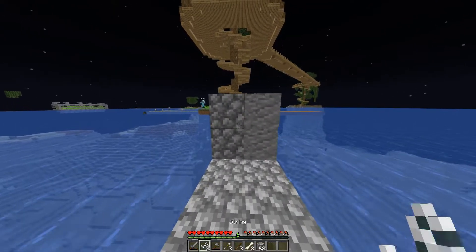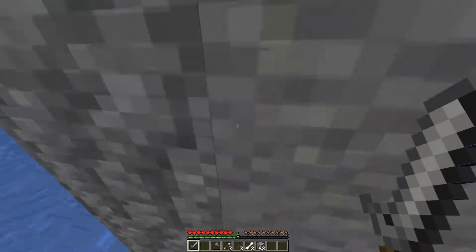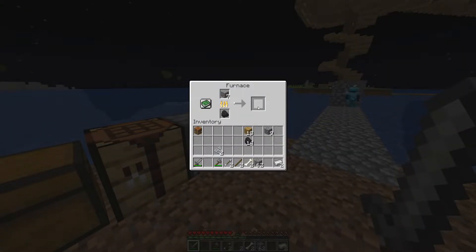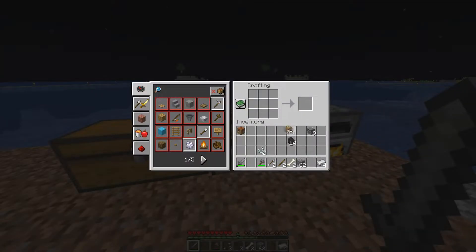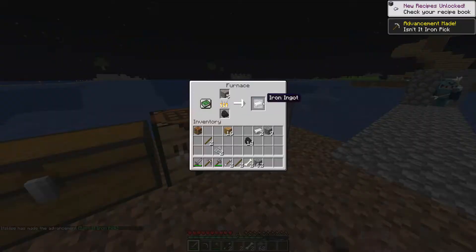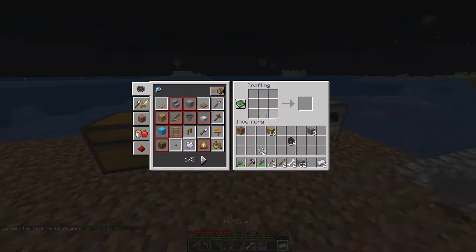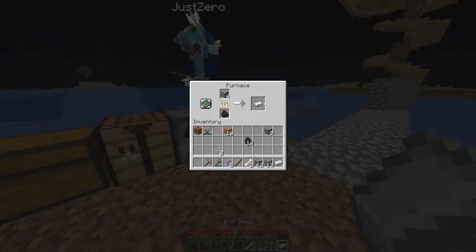I'm cooking up my iron right now. Come across here, place a block and jump up. Are you good on health? Oh no — Just Zero, he can't swim! Are you half a heart? Are you regenerating? Eat these apples if you have to. There's another skeleton over there. Do not die! Do you want an iron pickaxe? I made us both iron pickaxes. What should I do with the leftover iron — swords? Yeah, swords.